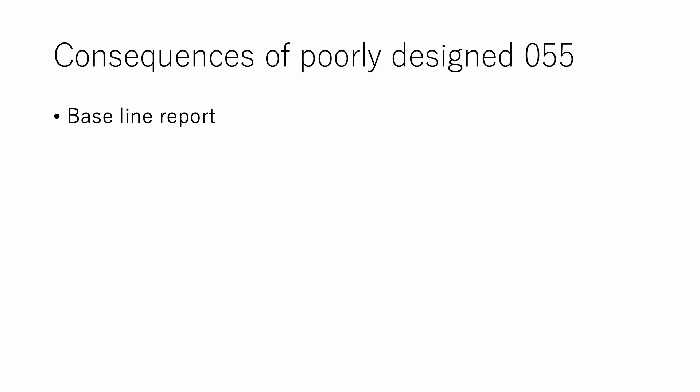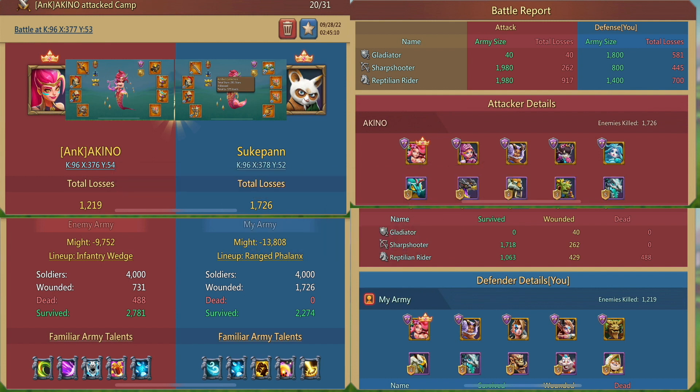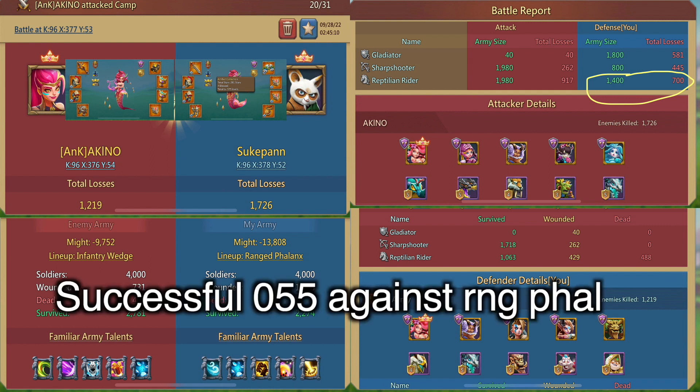First, let's see what happens when we don't have an adequate number of inf buffers. This is the baseline report in which 055 worked completely fine as it should. I did a statistically much stronger 947 — the inf buffers used was 40 tier 2, which is equivalent to about 40 to 50k tier 4 inf in a real rally. If you look at the details, half the cav on 947 is gone, and this is the hallmark you need to remember for a successful 055 against ranged failings.